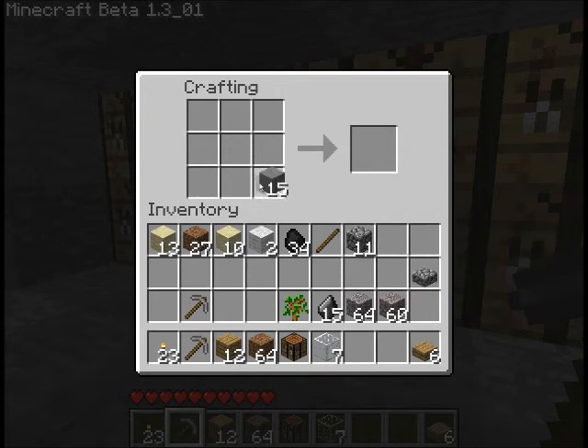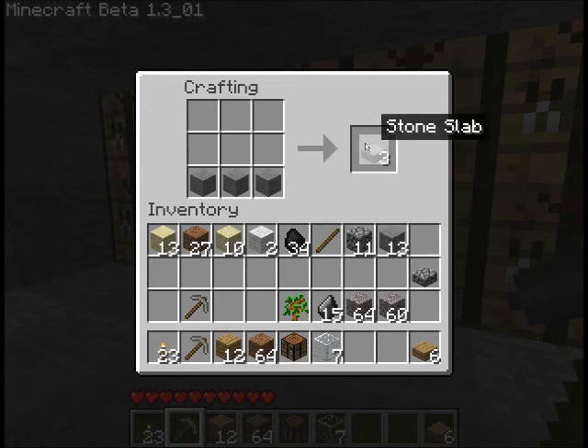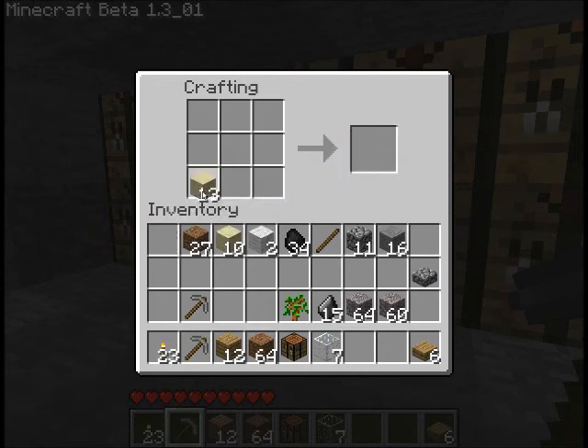You need just normal stone, not cobblestone, but three of them, then you can get a normal stone slab. There's also sandstone slab. And you can make a bed if you put three wool there and wooden planks below.